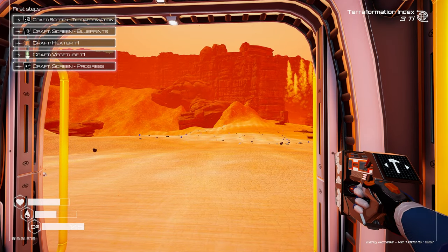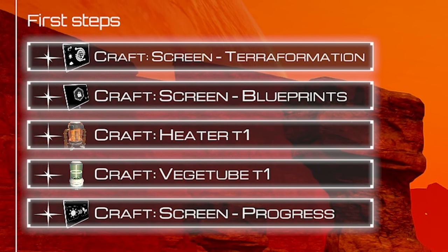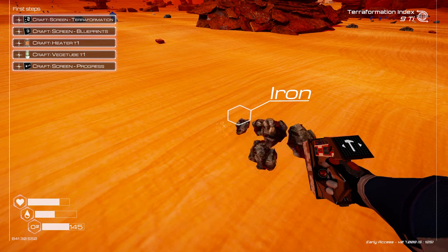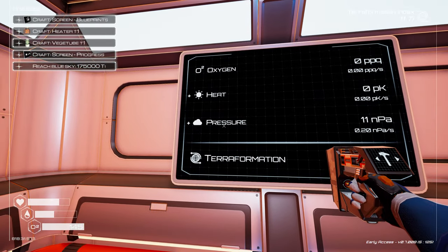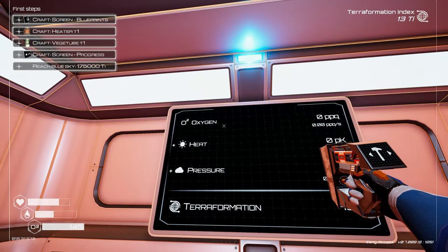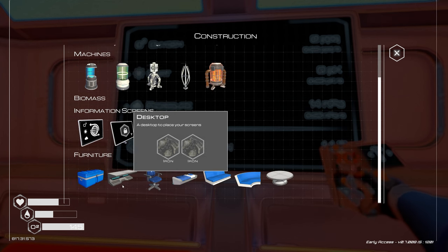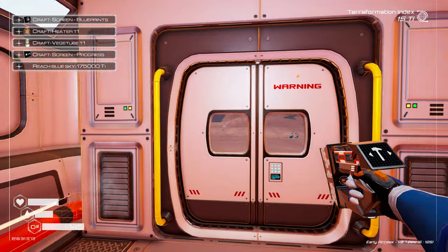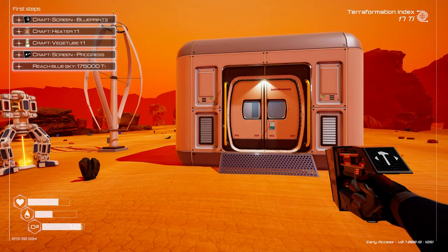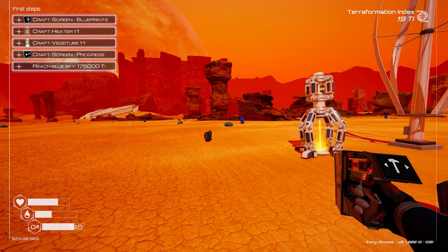I remember now that there's a monitor we can see the terraformation going up on. It says 'craft screen terraformation' in the top left — I need silicon and iron for that. We can already see we're creating pressure from the miner: 12 nPA pressure, zero heat, zero oxygen, and 13 terraformation points total. We've also got furniture options, and there's apparently a photo mode now — great for thumbnails. Next we need to craft a heater and a veggie tube.